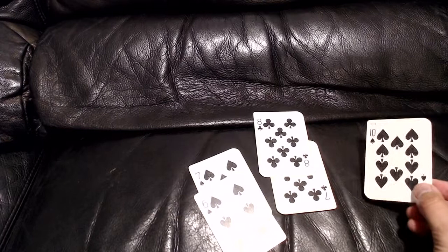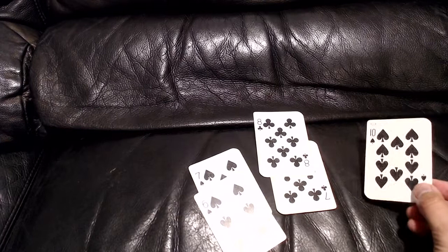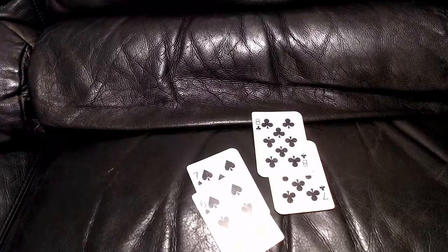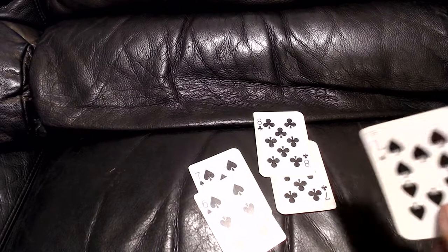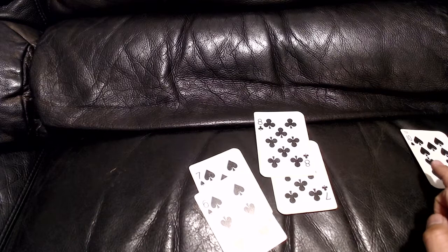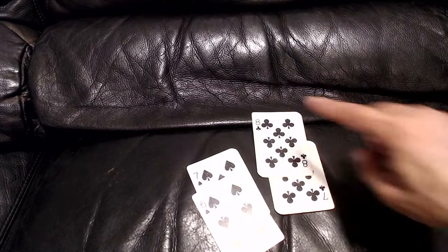You play until a player cannot connect in numerical order. For example, if the next player has a ten but there's no eight or nine on the board for it to connect to, that player can't play. That's when you give yourself points: you pick any card you can't play and put it in front of you as a penalty. That card is now out of the game — it can't be played on the board anymore.